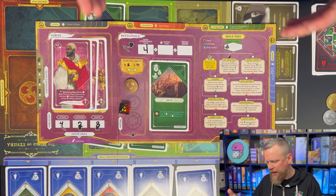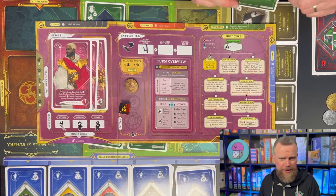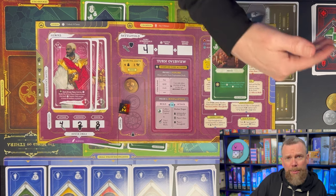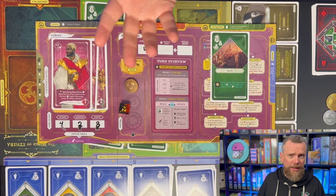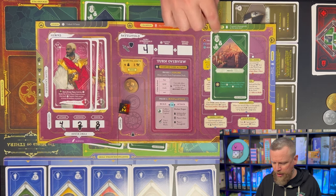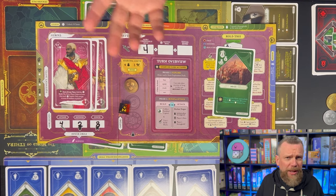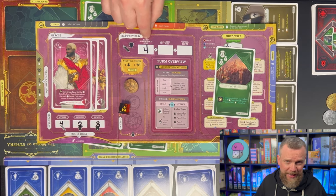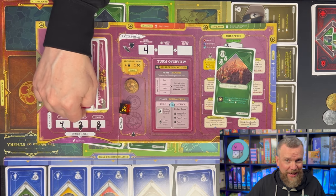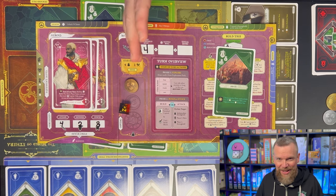If attacking a stronghold, the stronghold doesn't roll dice. If you roll positive, your total meets or beats the defense value and you win that stronghold, gaining its ongoing ability and increasing your residual capital. If attacking an opponent's stronghold, they get to play battle cards and roll dice using their stronghold's defense value. If you attack another player's hero, both sides contribute — you write your attack total on the battlefield, your opponent writes their defense total, and they also get to play a battle card. It can be harder to defeat another player's hero in one go.